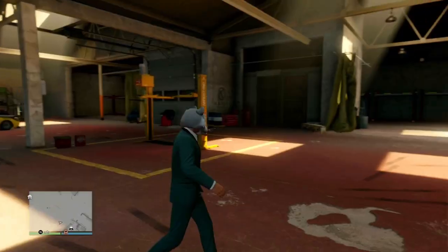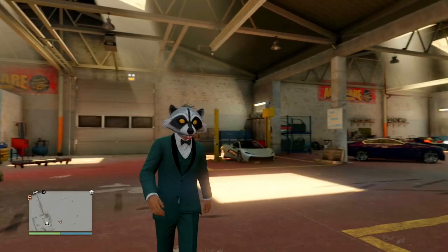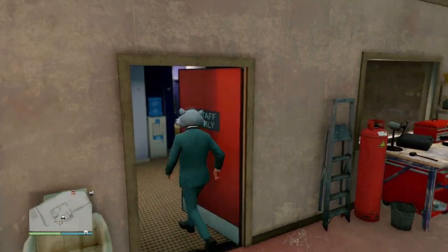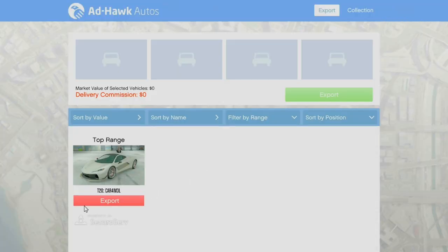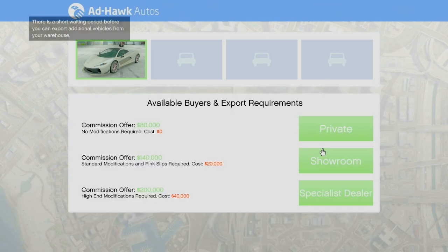So how do you sell the vehicles? Come to your actual vehicle warehouse — not the CEO office — go inside the door and there'll be a computer in here. Once you're sat down, select the vehicle you want by pressing export. You're going to have three choices: private, showroom, and specialist dealer. You always want to go for the specialist dealer. Usually I'll get $100,000 back for a high-end vehicle with $20,000 to modify it, so I'm effectively making $80,000.